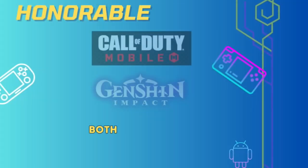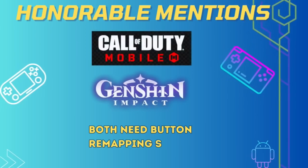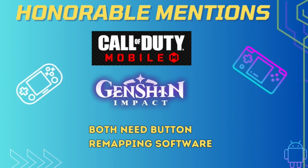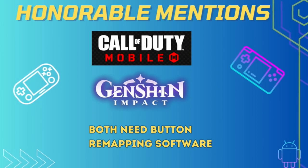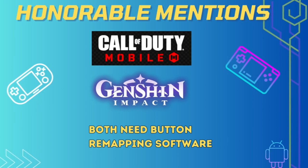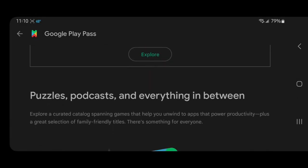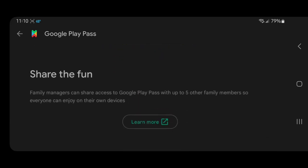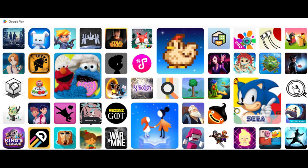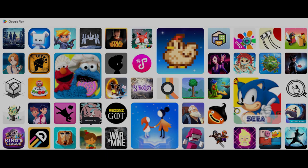There are a ton of other games out there, but I just wanted to quickly mention that I didn't include these two — but you can play both Call of Duty Mobile and Genshin Impact on your handhelds. They do need button mapping software, which you can either download or is baked into the handheld already, depending on which device you are using. Also, there is a Google Play Pass in the Google Play Store that you can sign up for monthly at $5 a month, and you can get a handful of games from this list — I believe Minecraft, Dead Cells, Stardew Valley, and maybe Castlevania are on that.